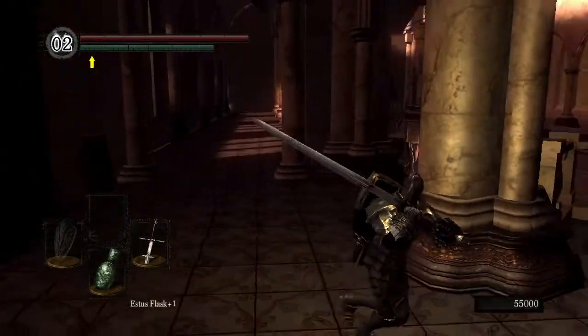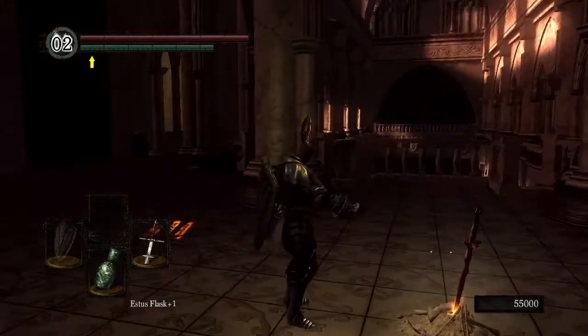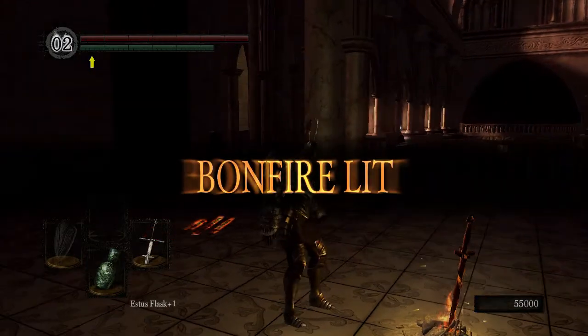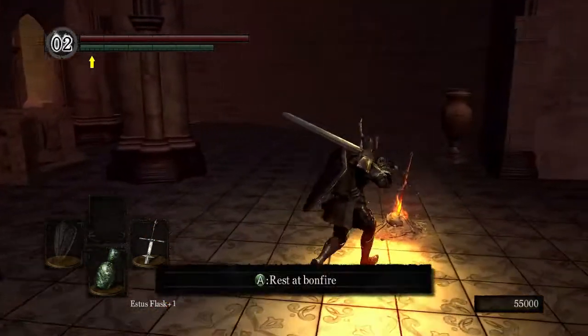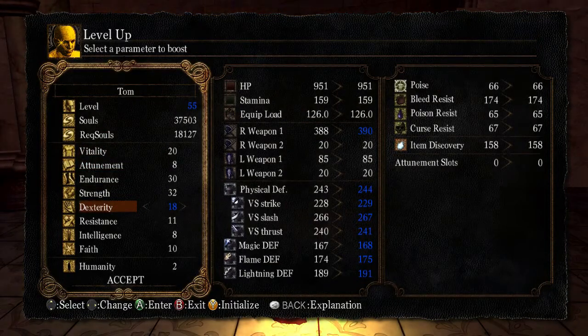There's a bonfire. Bejeebers. There's also some items over there. Praise the sun, indeed. Can I two-hand it? No, because dex doesn't work that way. Do I have to sit at it, or do I just hide it? Let's sit at it. You have to have the dex, as far as I'm aware. I could be mistaken, but I thought you had to have the dex. I thought it just boosts the strength when you do a two-hand wield.